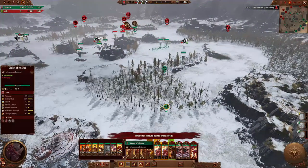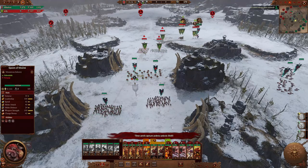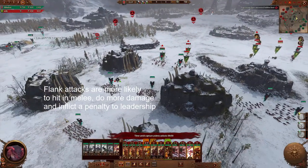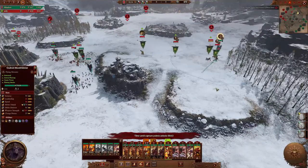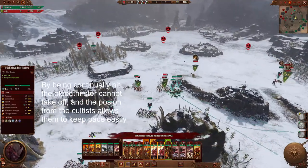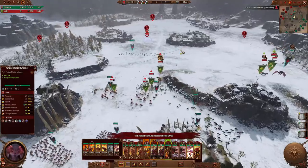Soul Grinder coming in - let's pull out because we don't want to get surrounded. Let's bring in another Spawn unit to camp on this side. Okay Bloodthirster, get into the air. Now we do want this fight now that the Great Unclean One isn't with them. Let's charge in on the flanks - get these guys in there. We'll get the Furies up to have a bit of a look around. Get those Spawn in. Let's pull back - we don't want to fight near the Great Unclean One.